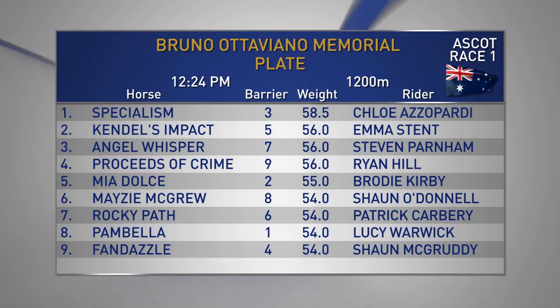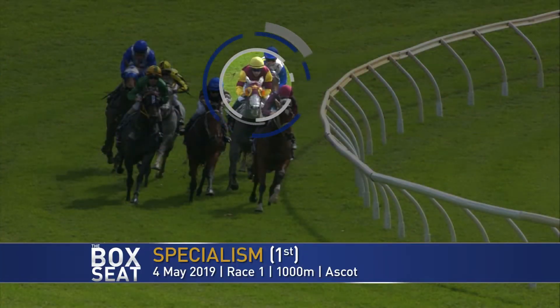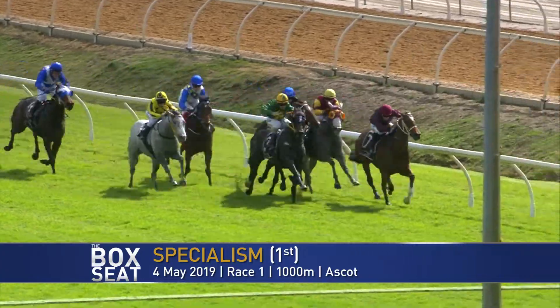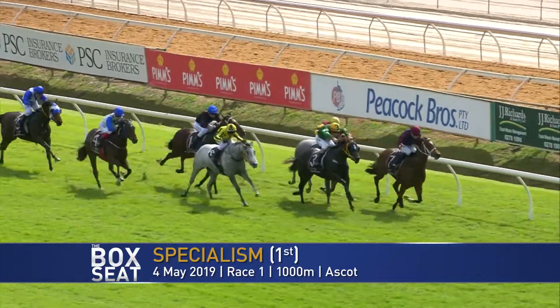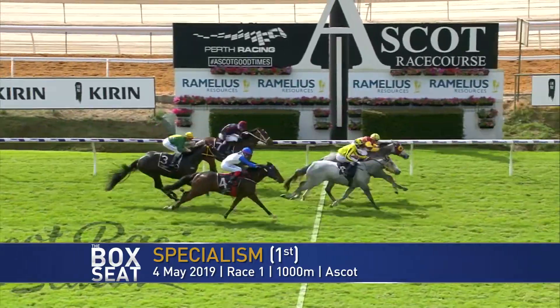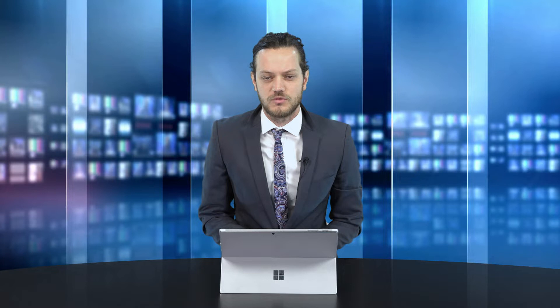It's the Bruno Ottaviano Memorial Plate over 1,200 metres. In our horse in focus, we'll have a look at the last start of Specialism. Coming into the home corner, about to dart up near the inside, followed further back by Jaguar Grey. We've got Dreams the leader. He's still looking for a run with Specialism. War Saint sticks on. We've got Dreams in front, War Saint down the outside, Jaguar Grey. Specialism's getting through — she found the needle eye-opening. She's finishing quickly. It was a good effort late there by Specialism.